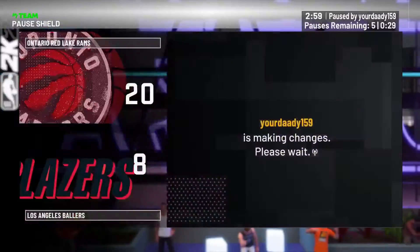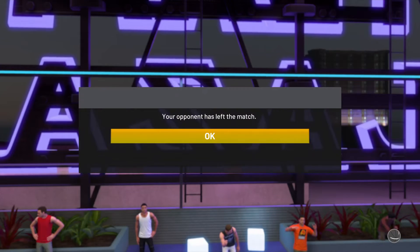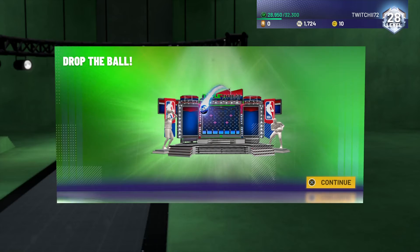Eric Gordon drills it from deep — are we gonna get a rage quit? We do, boys! Eric Gordon was too much bro, he was too much. Let's hop into the rewards board and see what we get. Unfortunately we were not able to check out his shooting percentage, but all I know is Eric Gordon just went off — he could not miss with that 90, 3-point ball. That's crazy.